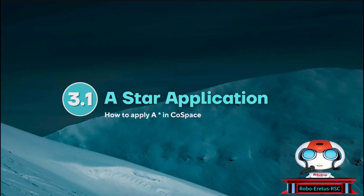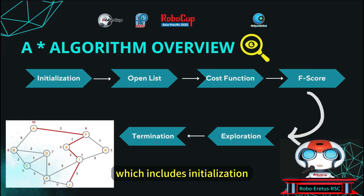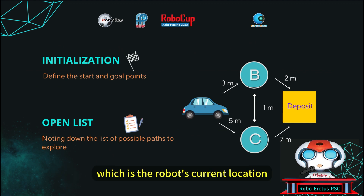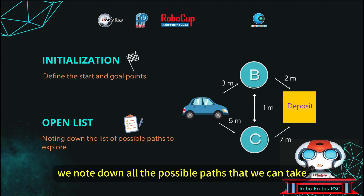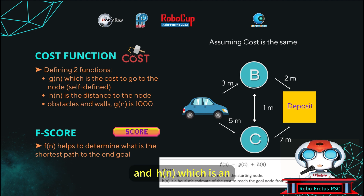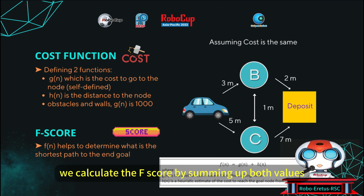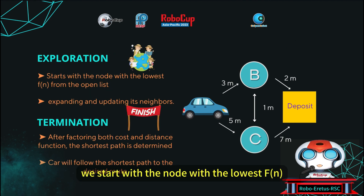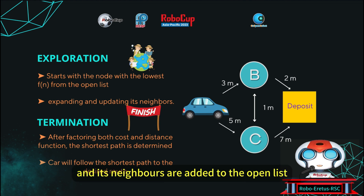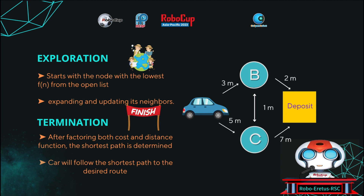So, how did we implement A-star into the challenge? The overview includes initialization, open list, cost function, f-score exploration, and termination. Imagine the robot has two possible paths towards the deposit zone. We define the start as the robot's current location and the goal as the deposit zone, then store all possible paths in an open list. To calculate the best path, we use g(n), the cost to reach node n from the starting node, and h(n), an estimate of the cost to reach the goal from node n. We calculate the f-score by summing both values. In the exploration stage, we select the node with the lowest f-score from the open list, then expand it, adding neighbors to the open list if not yet evaluated or if a lower-cost path is found. We terminate after finding the shortest path, and the robot now has the shortest path to the goal.